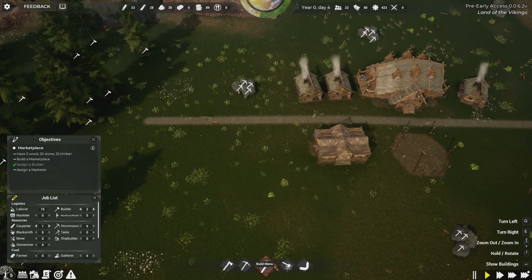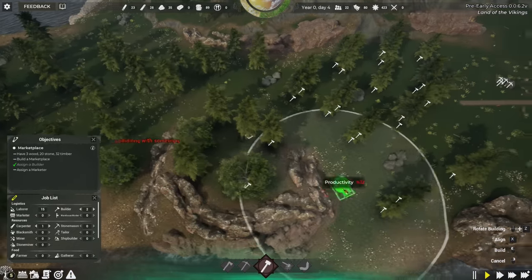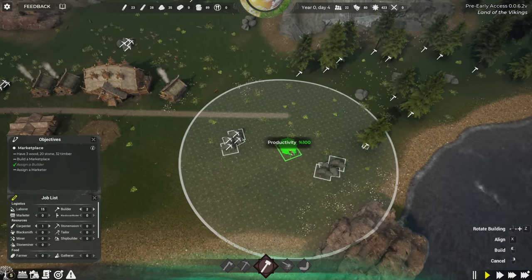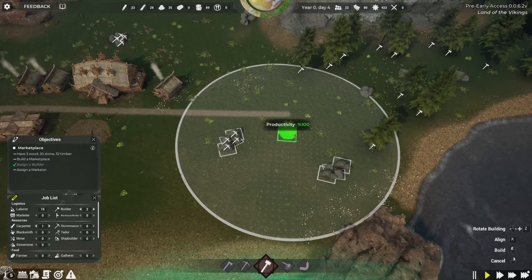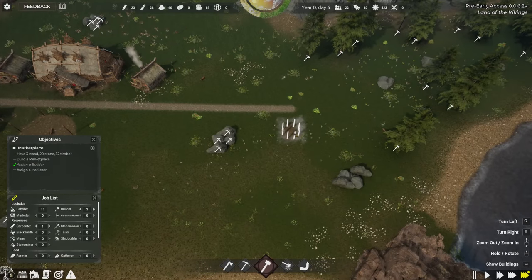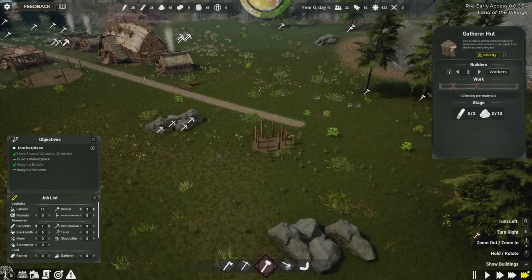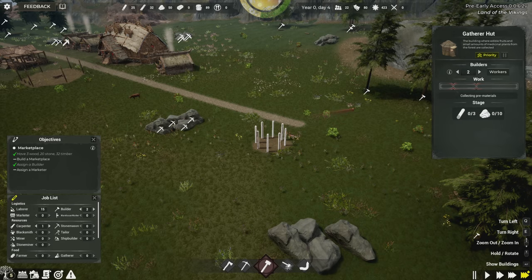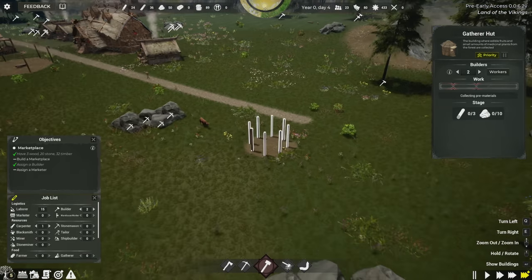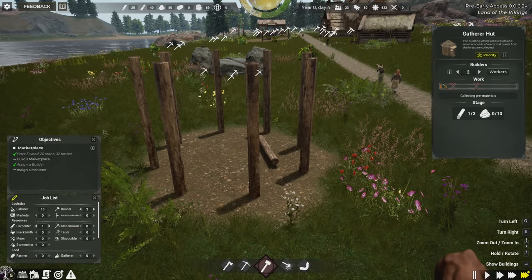The game hasn't told me to do this yet, but I'm going to start by getting a gatherer's hut because I want food going as fast as possible. It looks like gathering can happen right here — a decent spot. I'll place the gatherer's hut here and prioritize it over the current objective, because in my opinion the food source is more important. You'll see a progress bar as things build, showing the resources needed for each stage.